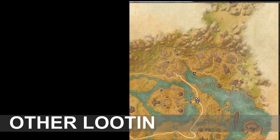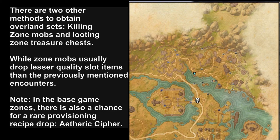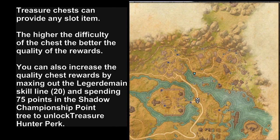In addition to the special encounters, there are two other methods to obtain Overland gear sets: killing zone mobs and looting them, or opening zone treasure chests. Zone mobs usually drop lesser quality slot items than the previously mentioned encounter types. In the base game zones, there's also a chance that these mobs will drop a rare provisioning recipe called etheric cipher. Treasure chests can provide any slot item — the higher the difficulty of the chest, the better the quality of the rewards.